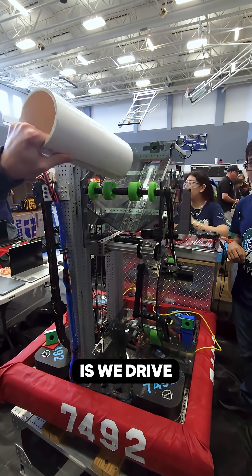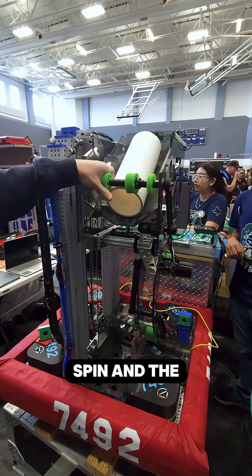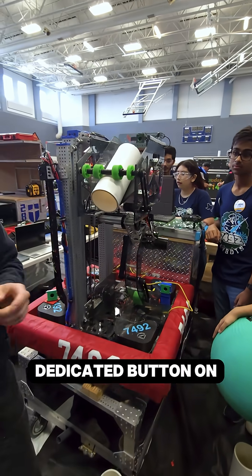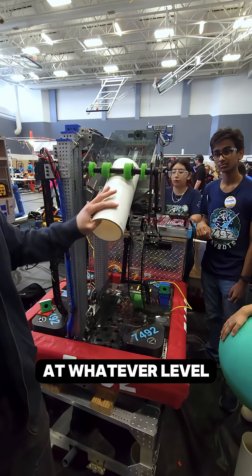The way we obtain Coral is we drive up to the human player station, and our human player just drops it. The wheels spin, and the wheels only spin in one direction — they have no need to go the other direction — and it just stops right there. Then our driver presses the dedicated button on his controller, and it will drop the Coral in one fluid motion at whatever level he chooses.